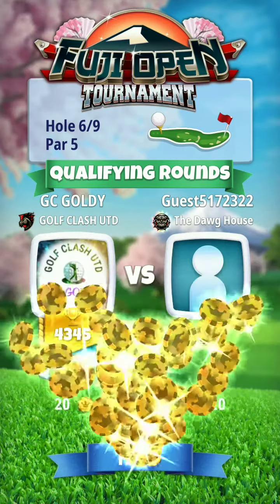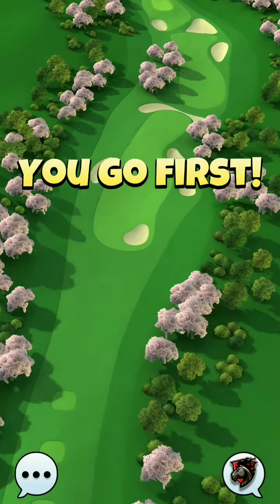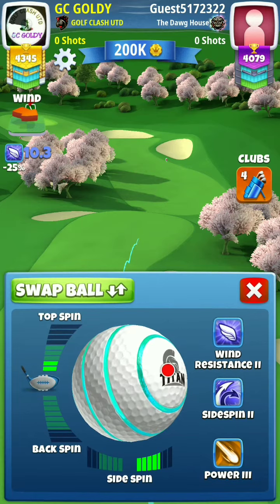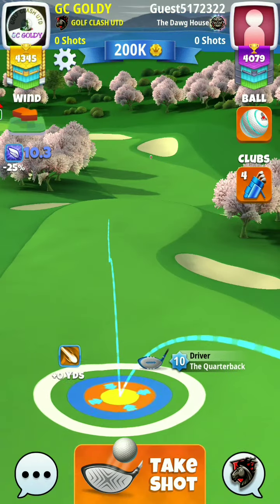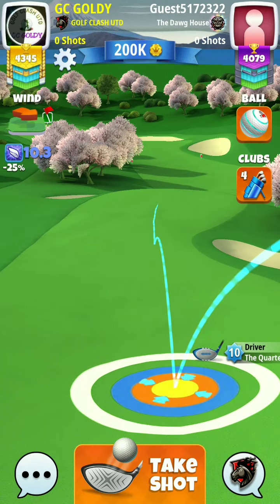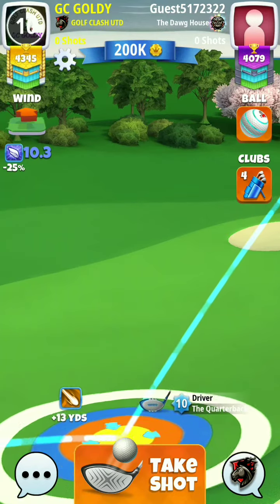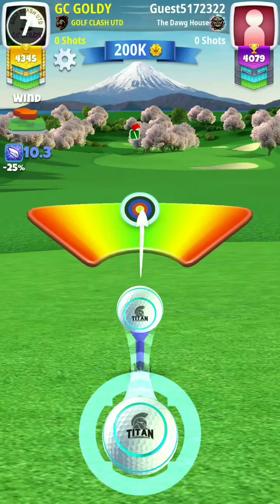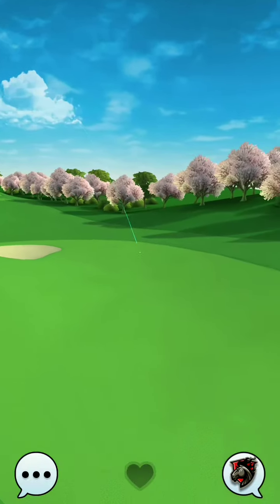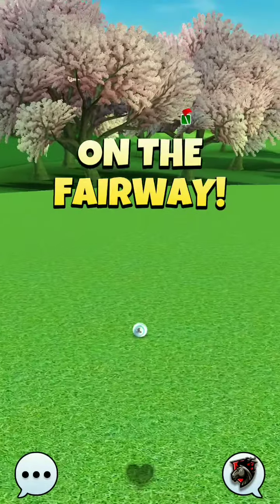This is hole number six of expert division — this is the toughest hole of the expert division here. We are going to play this in a smart way. 10.3. I am going to stay in the first fairway. 10.3, one on one. Five. I am taking 0.5 extra. That was our first one — great shot. Don't use too much ball power because don't try to play aggressive here.